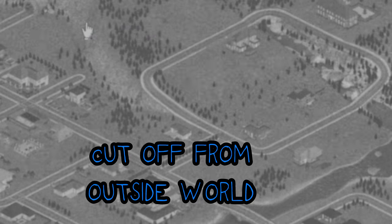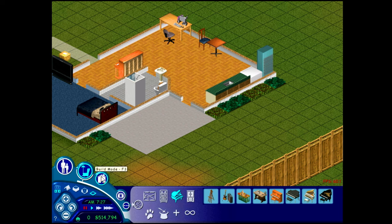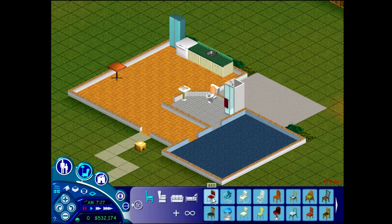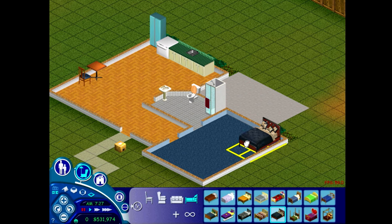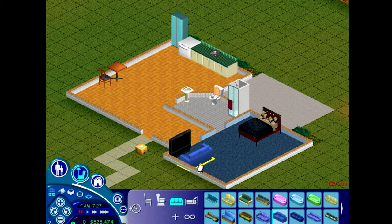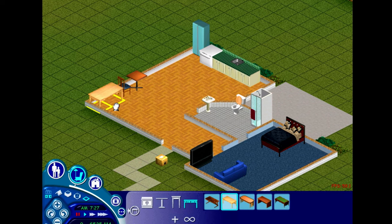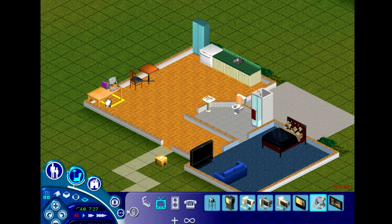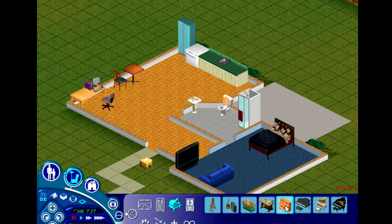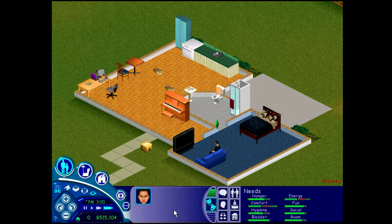Number three: getting off the grid — what I actually mean is cutting your Sim off from the outside world entirely. You can completely enclose your Sim into a house, and if you give them all the stuff they need to survive, they'll be just fine. Sort of. There are a couple things they won't be able to do: they won't be able to take the trash out, and they also won't be able to socialize. If Sims can't socialize, it affects other parts of their mood — they have trouble sleeping, trouble getting a promotion. I'm giving them all they need: kitchen stuff, bathroom stuff, a TV — all needs can be met except social.